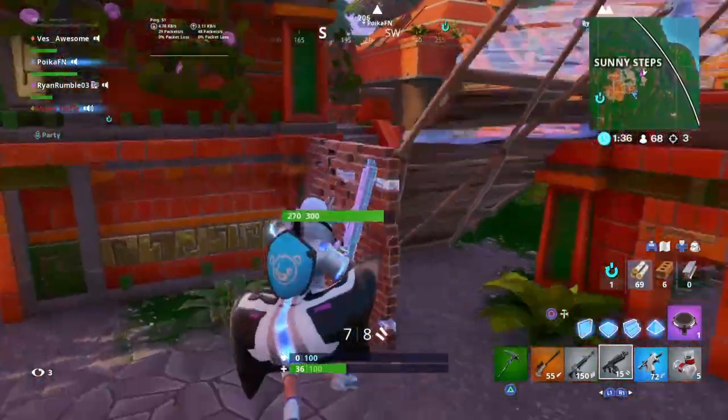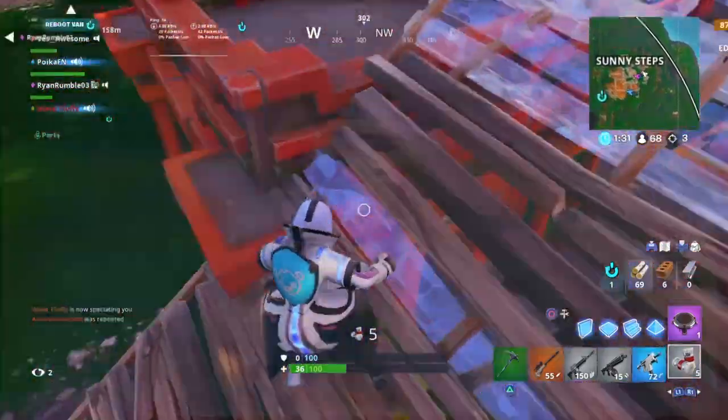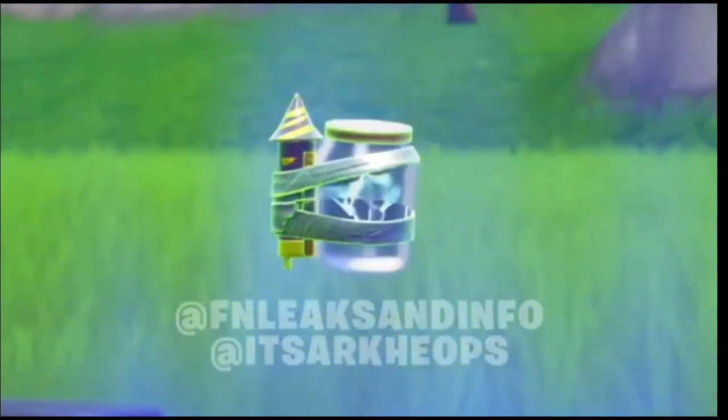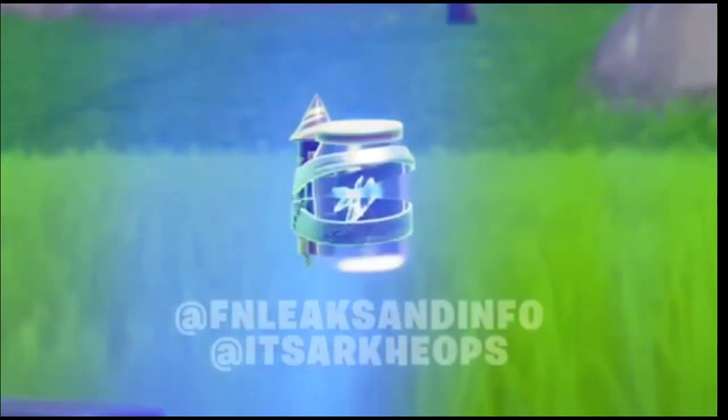Alrighty guys, so to save a bunch of time, I'm going to show you guys what it looks like on screen right now and also explain what it actually does. As you guys can see, here's what it looks like in-game — it's pretty sick. And what it actually does, according to Lucas7Yoshi, is you throw it somewhere, it smashes, a rocket flies into the air, it opens a rift, it drops an object out of it, and that object can hit people.